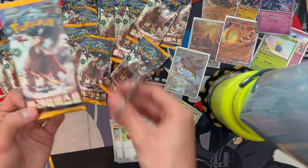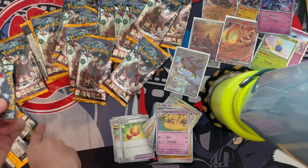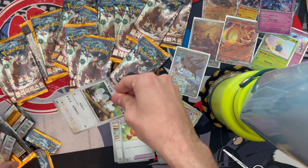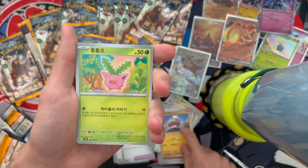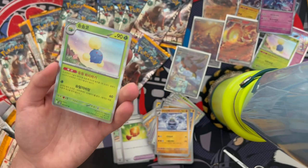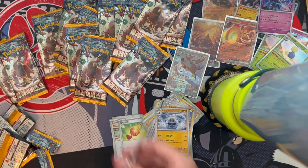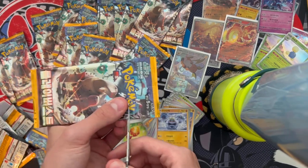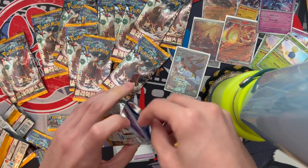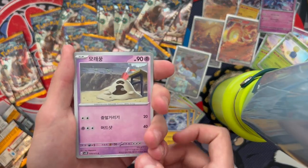Next pack has a holo Ceruledge. Let's see if we can do better: Maushold again, Hoppip again, Croconaw was different though, and another Jolteon holo — a duplicate. I can't get through a single Korean opening without at least one duplicate holo. I really want a secret rare.